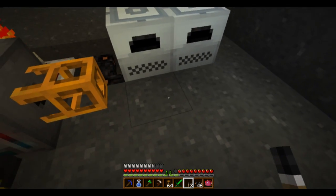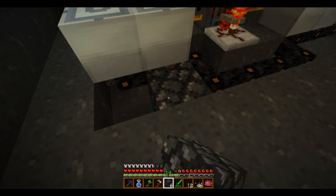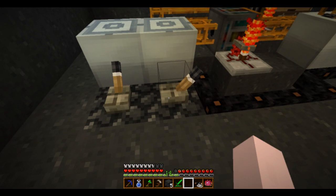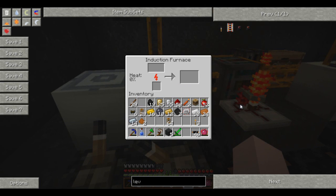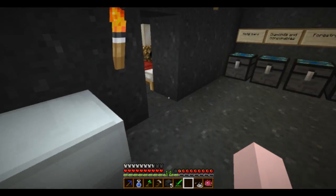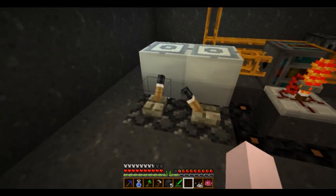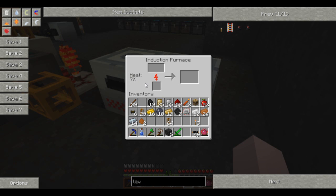Now, how do I get levers on top of them? Induction furnaces work by building up heat — they're slow at first but they take a unit of energy every so often to build up heat, and heat makes them go really really quickly. There's enough space for two things to cook at once. As you increase the heat it speeds up phenomenally. I can get copper bars out, and the heat is building up.